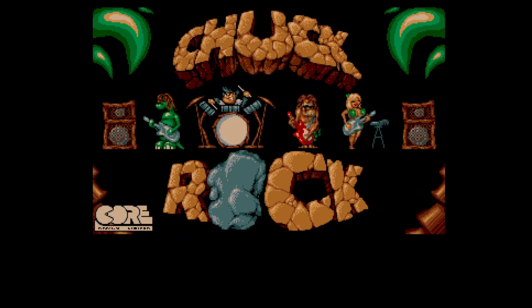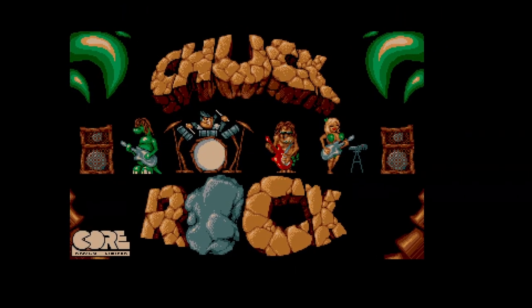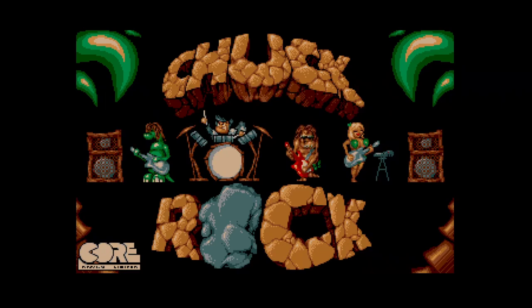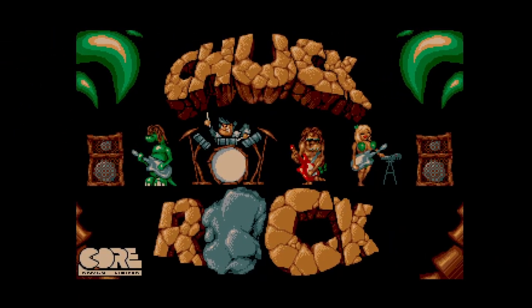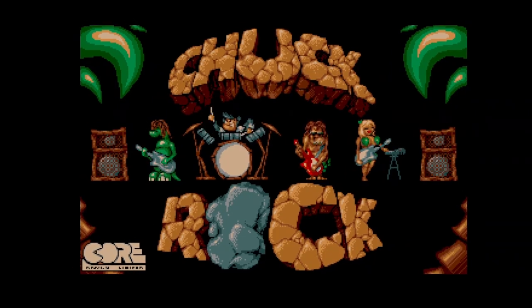Let's start the game. This is by Core Design, who later went on to make games such as Tomb Raider. Bear with me a minute — I'm just going to adjust the screen because it seems to have gone a bit lopsided. It looks like it's in a sort of 16:9 ratio, sorry about the stretching. The emulator isn't set up right for 4:3 displays, so this is going to have to be the best I can get it.